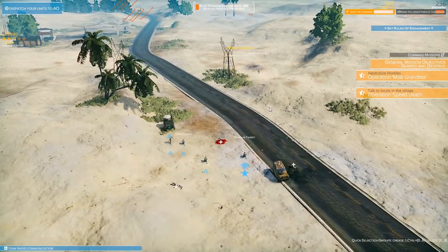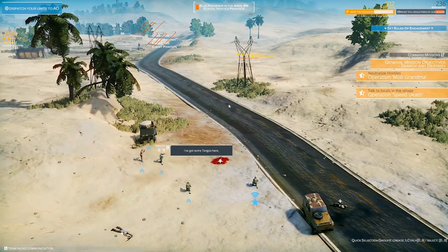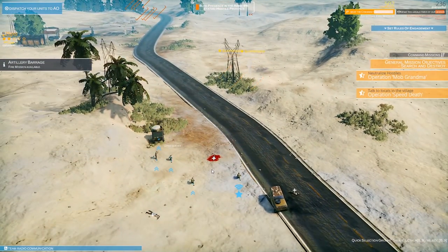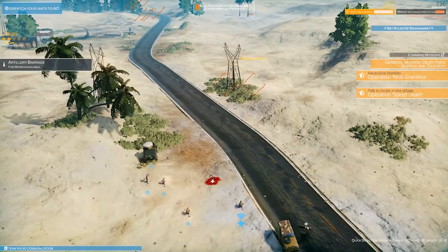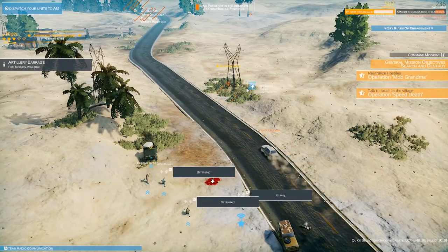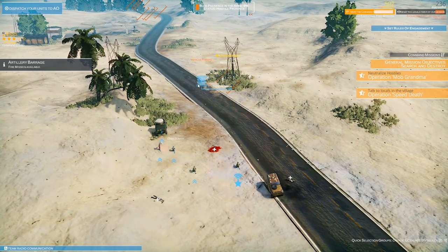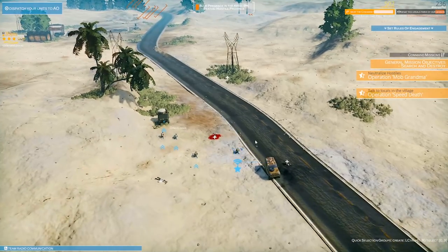We've got guerrilla fighters - one's down, second one now. Hold fire for war crimes - whoa, these civilians are just driving like it's a normal day, nobody cares. One less enemy - tangos down, good job boys. We can actually hop in their vehicle too, a military 4x4, but let's go ahead and hop in our own Humvee. We're going to start moving towards the gas station now.